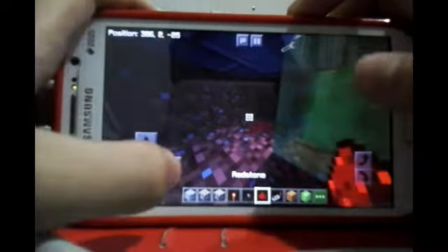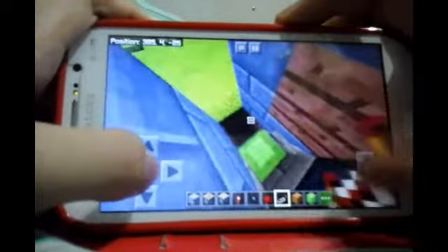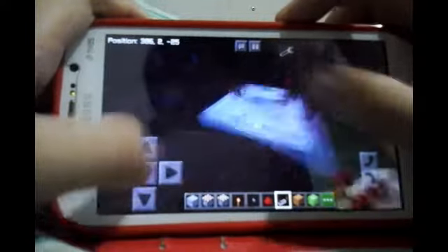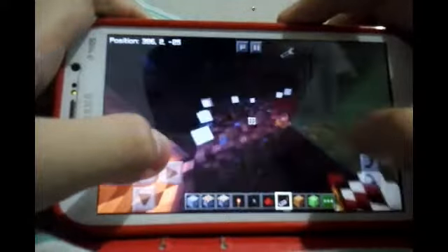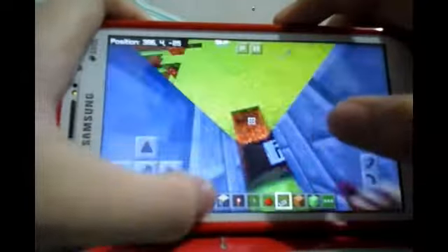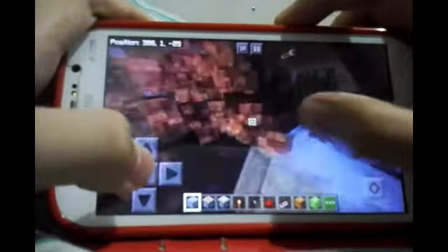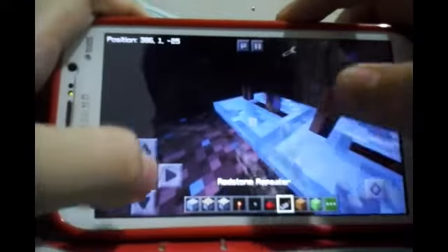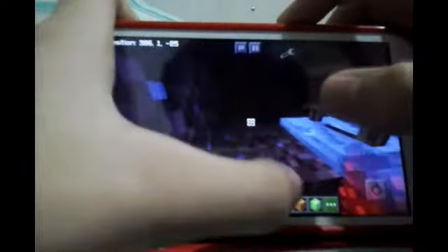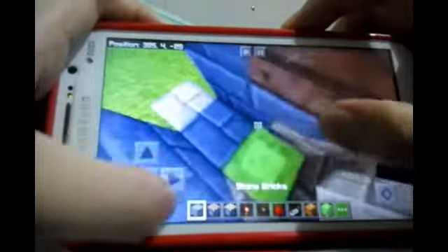Place redstone, get a repeater, place it there. Make it on four ticks. By the way it should be on the bottom — two repeaters that are on the back side. Then place a block, a sticky piston, and a block — now you're done.